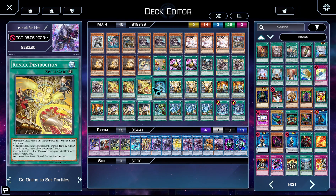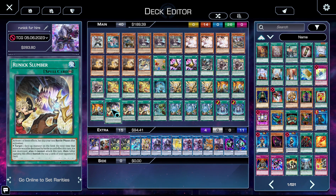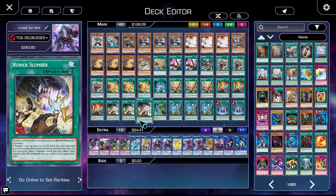For Runic cards, we're on three copies of Destruction, one Dispelling, three copies of Flashing, three copies of Freezing, three copies of Slumber, one Smiting Storm, three copies of Tip, and the brand new Simulated Fountain.